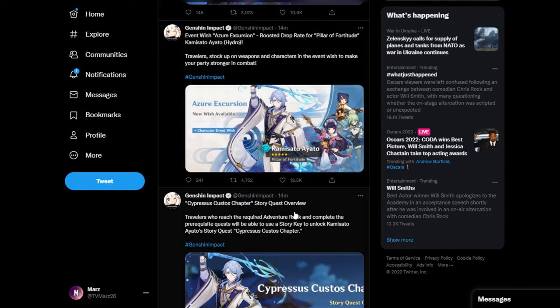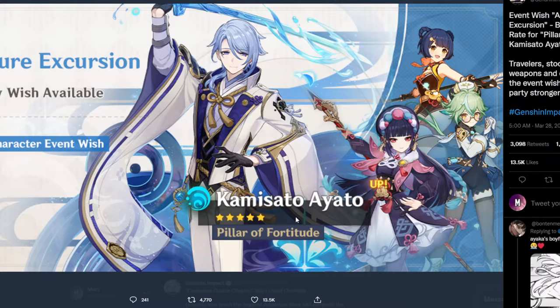For the Ayato banner and Venti banner, I would just recommend summoning on the character that you like. Try them on the trial runs that you have — not only do you get a few gems, you also get to try out the character. So if you like the character, you can go for them.